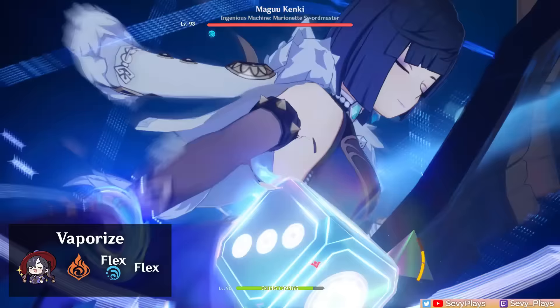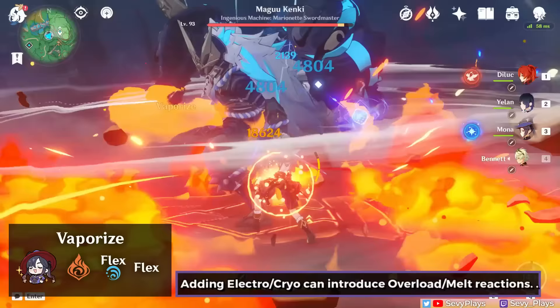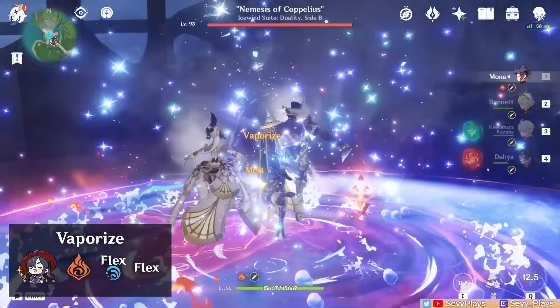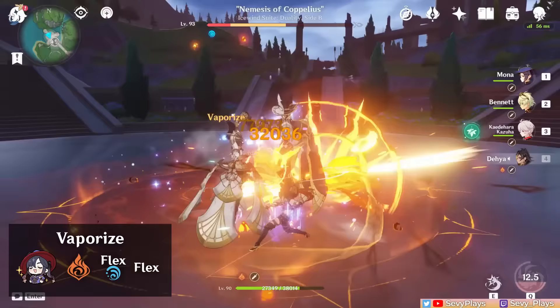For non-Xiangling vaporize teams, Mona can also help boost the damage of other on-field pyro DPSs, though since she can't provide sustained hydro application from off-field, you'll likely need to pair her with another off-field hydro applicator. One pyro DPS that works well with just Mona's burst and skill is Dehya, whose burst only lasts 4 seconds, and she can trigger vaporize even from just Mona's burst and skill.